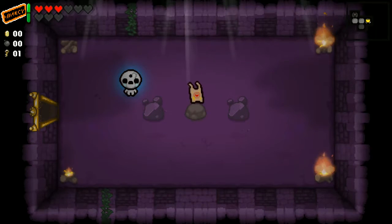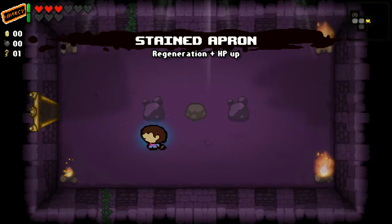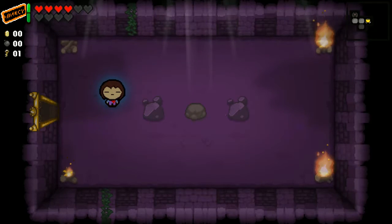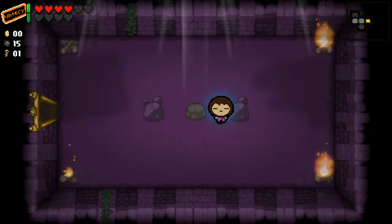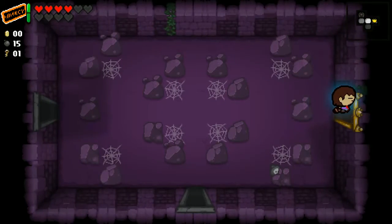This is the Stained Apron, which replaces the Placenta and gives you regeneration and HP up, just like the Placenta does. This one has replaced the Pyromaniac with Pyrope Maniac — hot, hot, hotter. That's how Pyrope likes it.